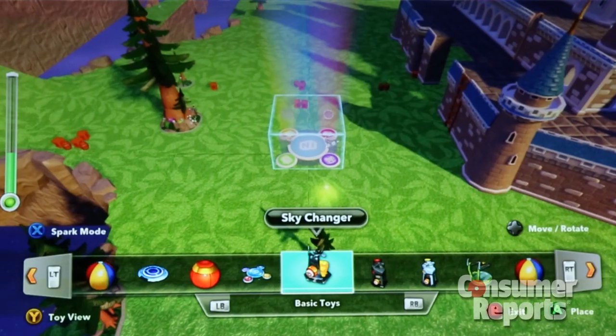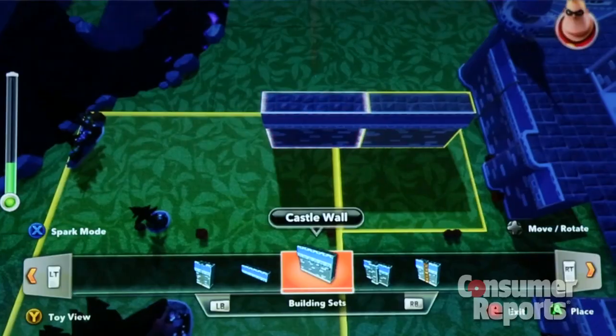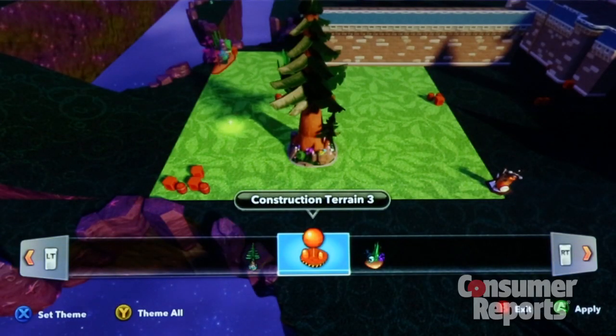Where the game really shines is in the toy box mode. Here you can create just about anything, from racetracks to castles and anything in between. This adds elements of other popular games like Little Big Planet and Minecraft. You can use elements from different movies and combine them in the same world.